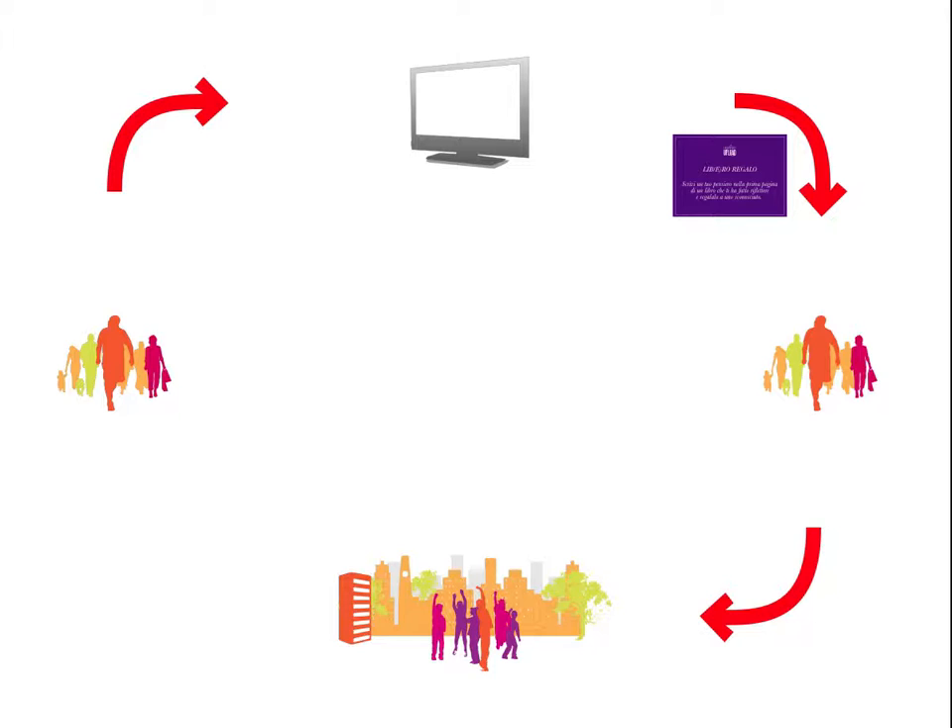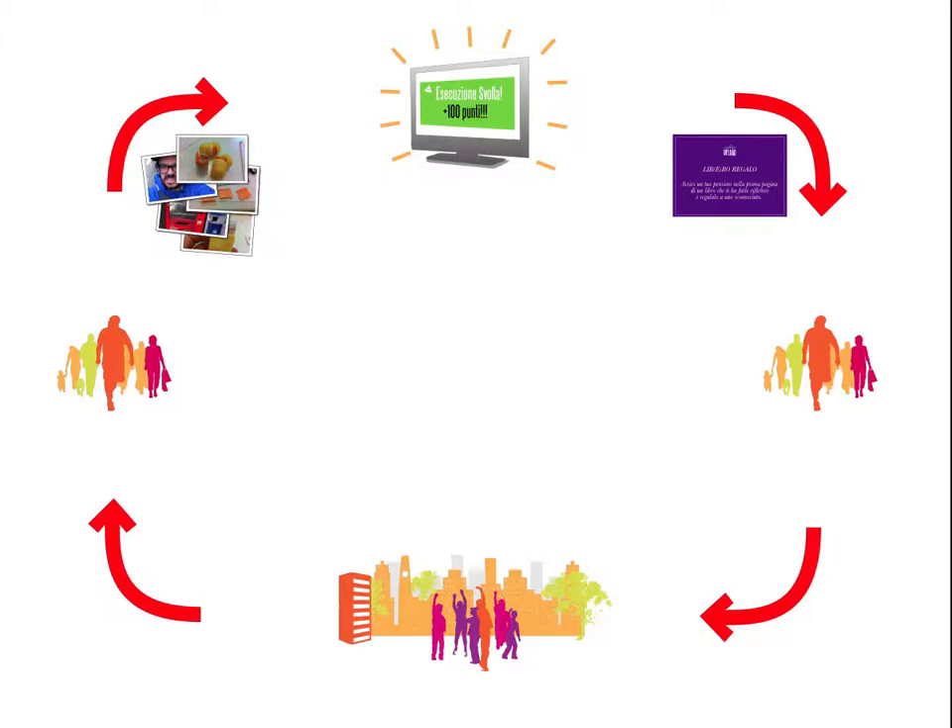There he should also capture some proof that he actually did it, like photos or videos of the mission. And once back home, he can upload the mission to the game website. At this point, the game recognizes the mission as done and gives a score to the player. The mission is published for everyone to see and gradually new missions are unlocked for the player.